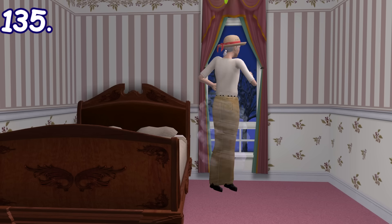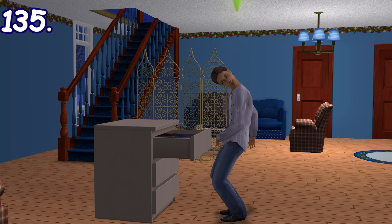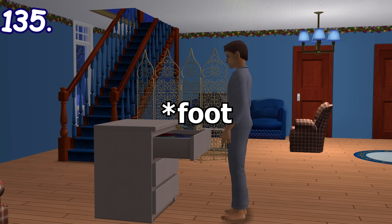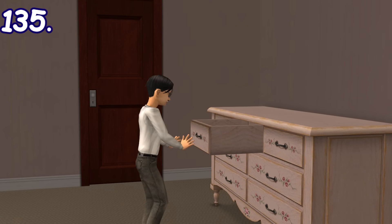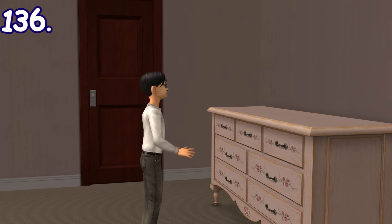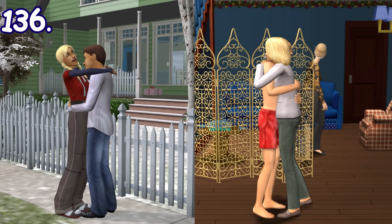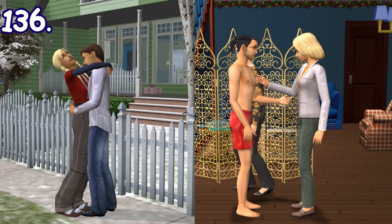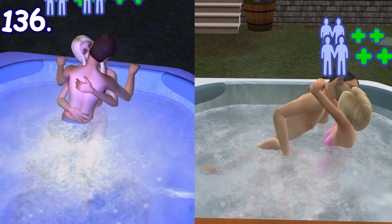Normally, sims spin and jump in the air to change their outfit. But lazy sims will spin in a wobbly way with one foot still touching the ground. Children that are not lazy also have a different animation when changing their outfit. When a teenager couple does a romantic hug, it'll have a unique animation different from when an adult couple does it. The same can be said for the make-out animation in the hot tub.